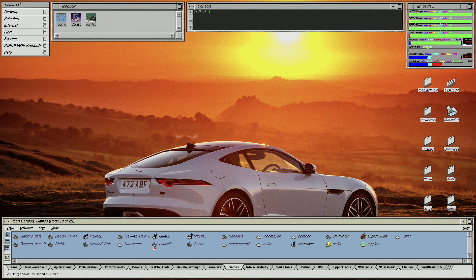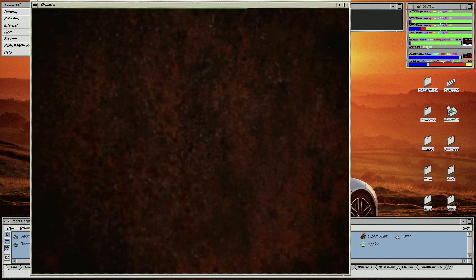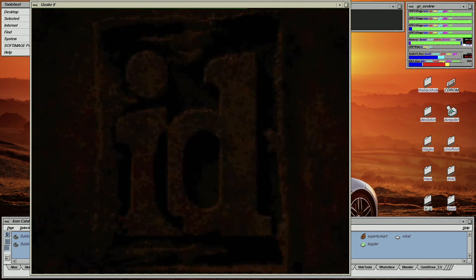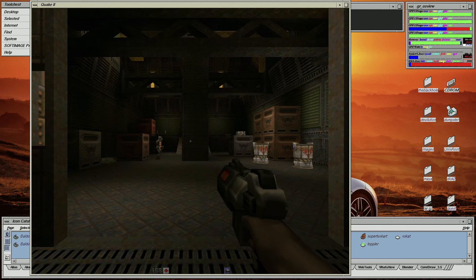Today I'm going to demonstrate Quake 2 running in Irix on the Tezro, and once the demonstration is complete I'm going to quickly benchmark the game at 1280x1024 to show you the actual performance on this machine.